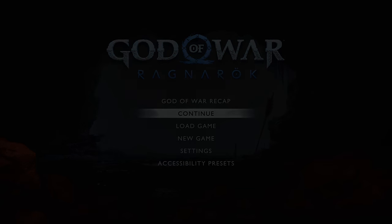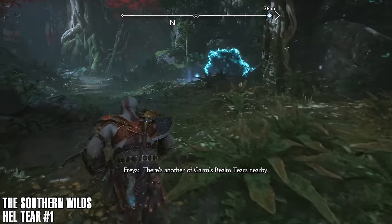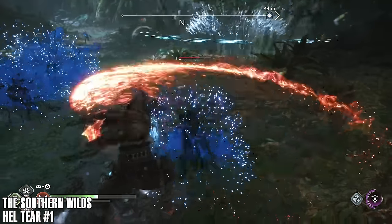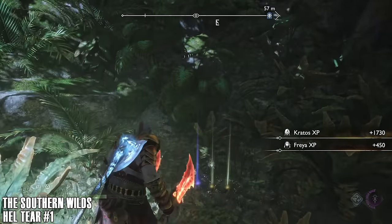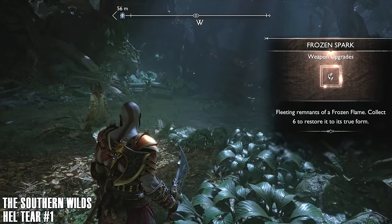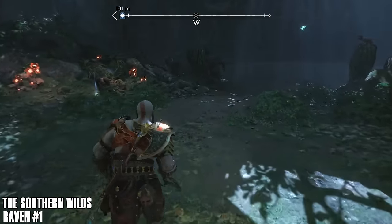Let's get this going. The first area we're going to do in Vanaheim is the Southern Wilds — that's where the Mystic Gateway is. First off, we're going to do a Helltaire. If you've been doing the other guides, you should have a few of these done already. I think there are five in total, and you do two or three just through the main storyline. At this point the numbers should line up, but as I release these videos I may put them in a certain order to get everything in the most efficient way.